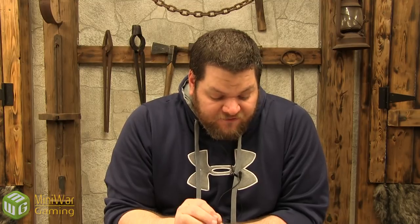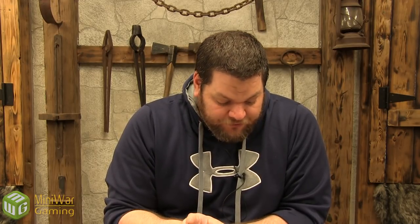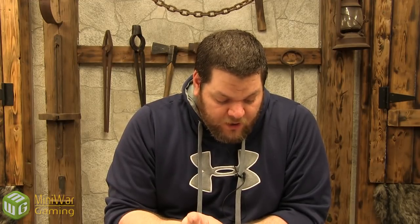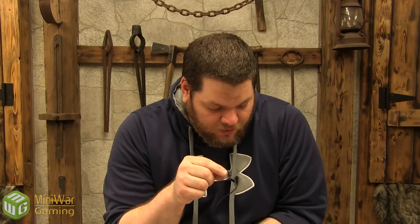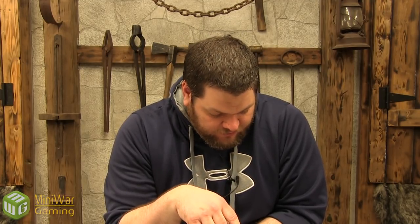Cloud Strike: use during deployment if you have not used Webway Strike this battle. You can set up an Aeldari vehicle from your army that can fly — and they all can fly — in the clouds instead of on the battlefield. It can descend at the end of your movement phase anywhere on the battlefield more than 9 inches from enemy units. If you use this on a transport, all units embarked inside remain so when it's set up in the clouds. That is amazing for one stratagem, and it doesn't say you can only do it once, so you can do it with as many vehicles as you want.